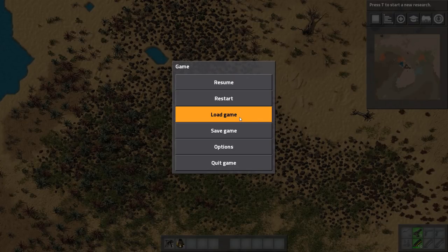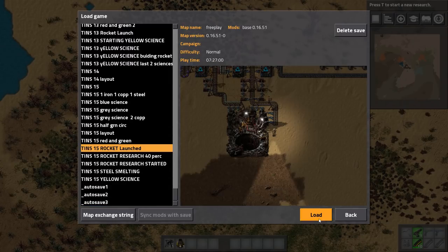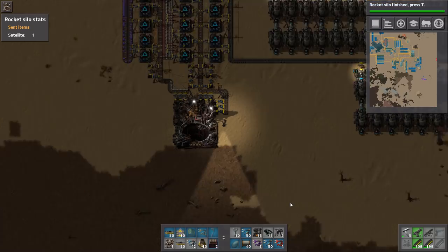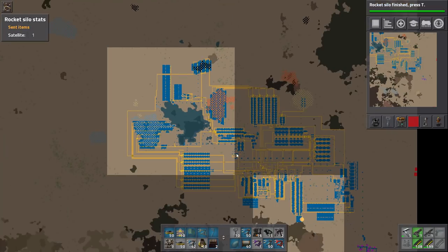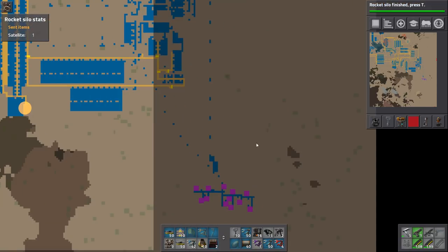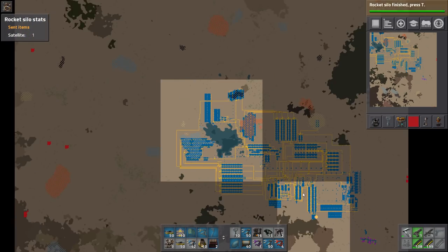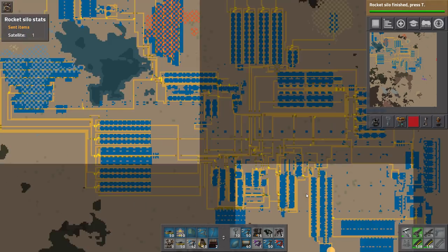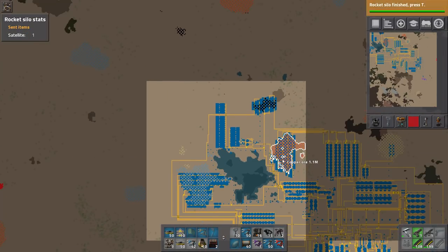From what I was able to figure out, yes, you can adjust Resource Sizes, and you can turn off Pollution, Expansion, and Evolution. So let me go back and reload the base. As an overall view, it was a great map — you can see there's basically no biters anywhere around. I did have to clear out one biter base down by my oil field, but other than that I didn't really have any biter issues at all, which really helped a lot.